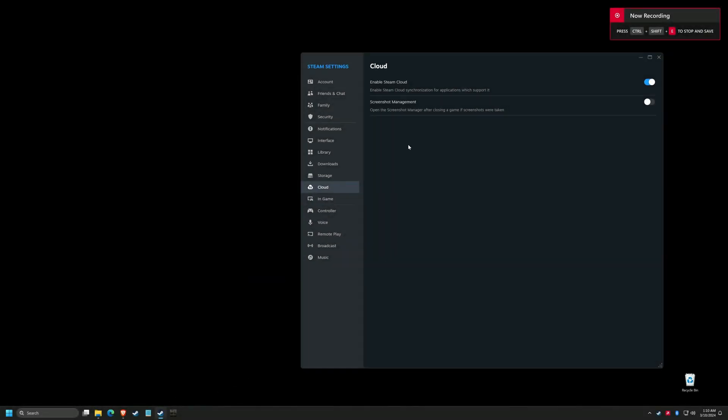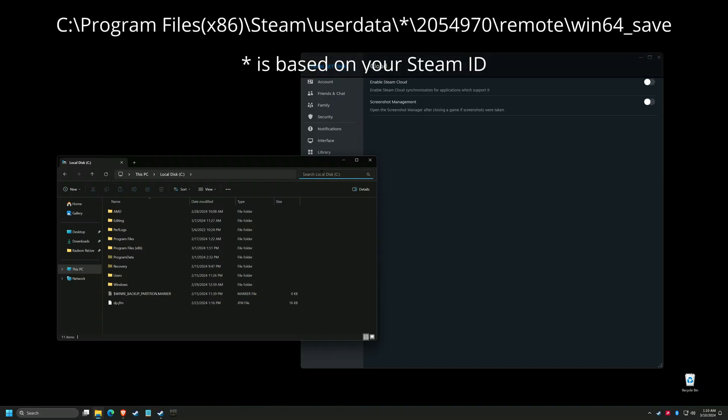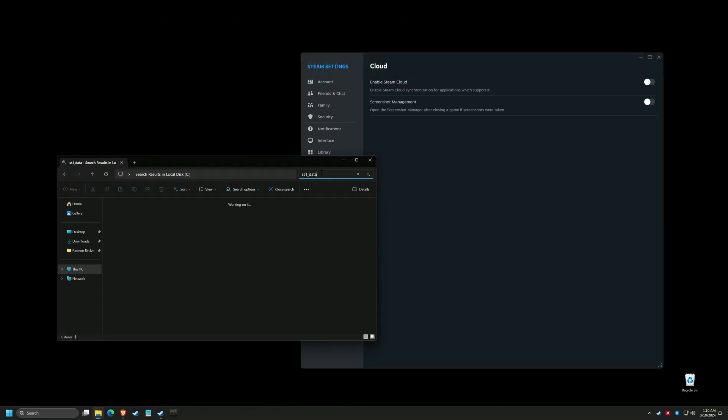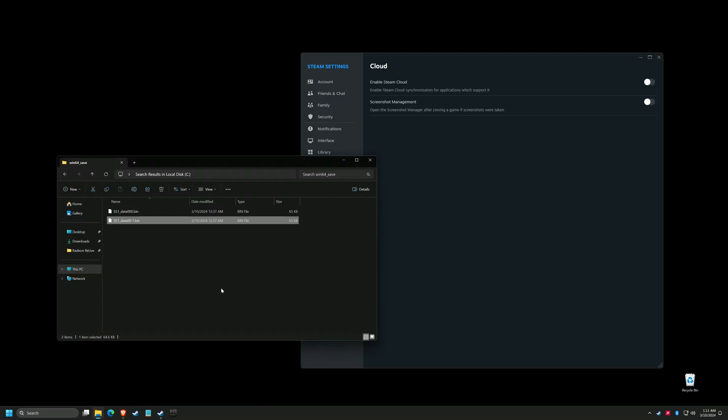The first thing we need to do is turn off cloud saves, otherwise the game will pull your old artifact-laden save file the next time you launch it. Next, we need to find and delete the local save files on your computer. The easiest way is to open up File Explorer and search your drive for 'SS1_data' or simply 'SS1.' Right-click on the file and select Open File Location. Please note: deleting these files will delete any saved characters you may have. If you've spent a substantial amount of time working on your character, consider making a backup of these files so you can replace them later when the full game releases. Otherwise, don't worry about it and delete away.